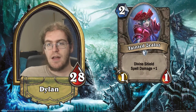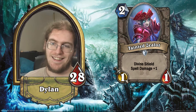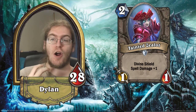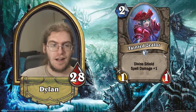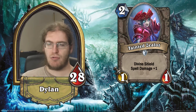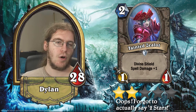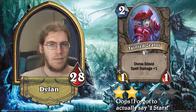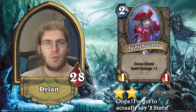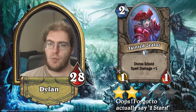Our next card is Tainted Zealot — it is a 1/1 for two with divine shield, spell damage plus one, and a really sweet outfit. I'll just say that hat is glorious; the art on this card really stands out to me. Unfortunately the effect does not stand out as much. It's a fairly hard-to-remove spell damage card, but the problem is that it's only spell damage plus one, and you'd have to give up a slot and potentially draw it when it's not going to do anything in order to make use of it. The best use is to combo it with something like Maelstrom Portal, but then you're dropping basically an Argent Squire in exchange for doing two damage with your portal — it just doesn't feel good enough. If this was a 2/1 or even a 1/2 it might be okay, but it gets pinged down and traded out too easily, and you'll never play it on curve because you're waiting to combo it with a spell.